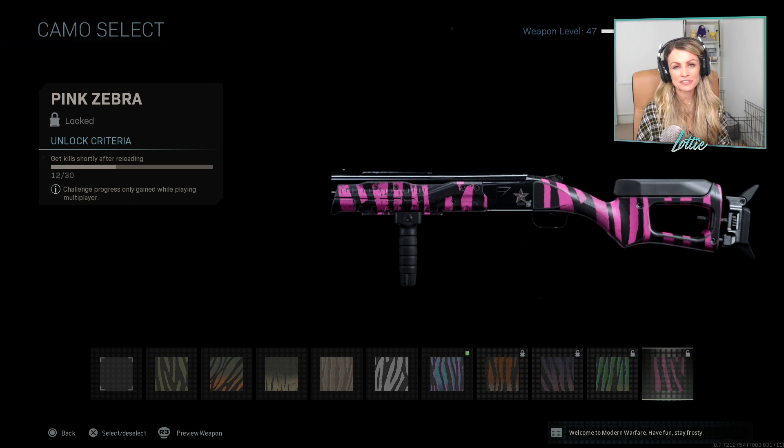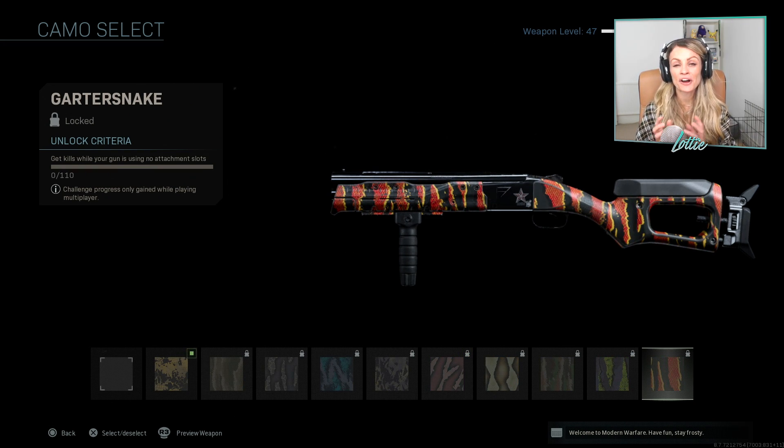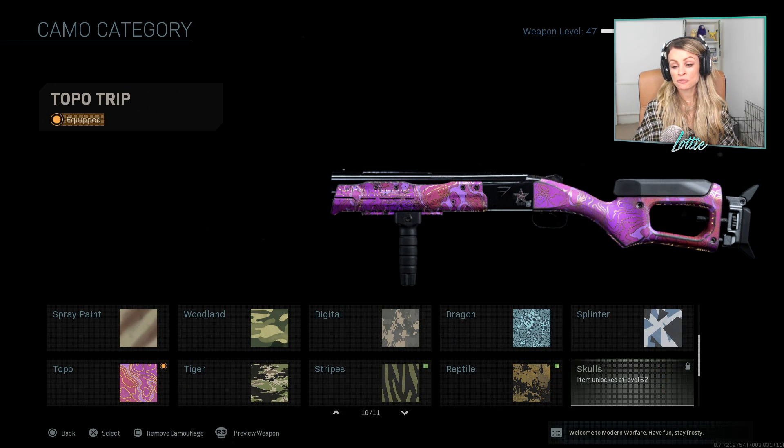We have still got some progress to make with the stripes challenges, which is our kills shortly after reloading. I'm pretty sure in one of the recent updates they actually increased the amount of time you could have between reloading and getting the kill, because when I did this on the other game it was really tricky. I think there's a little bit more leeway now. We've already got 12 of 30 done. Reptile I've only just unlocked, which is 110 kills with no attachments. And then finally skulls, we aren't going to unlock until level 52. So without further delay, let's jump into the gameplay.